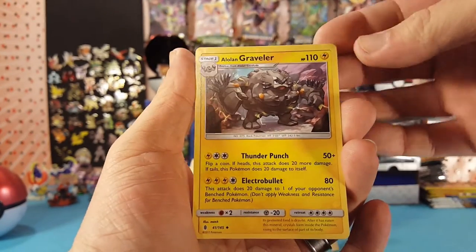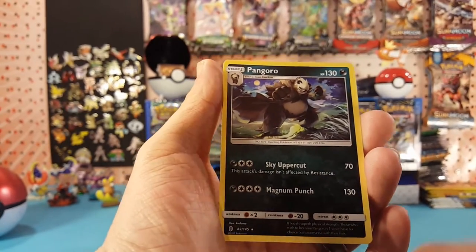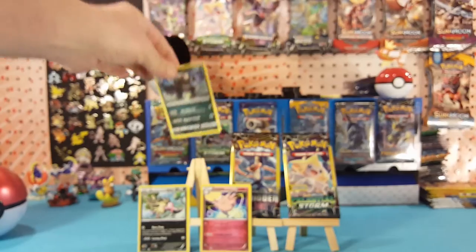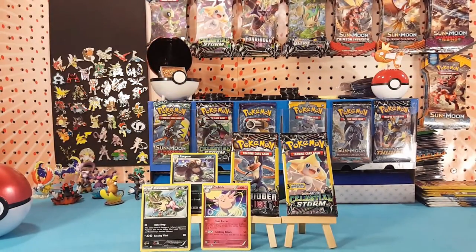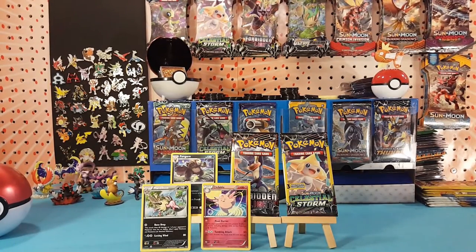Guardians Rising — we have an Alolan Graveler, Vanillite, and Pangoro, a regular rare. We're having some luck. Of course not strong luck because there's no holo on it, but with three-card packs, if you pull a rare I don't think you can really complain, because the chance of not getting a rare is actually greater.